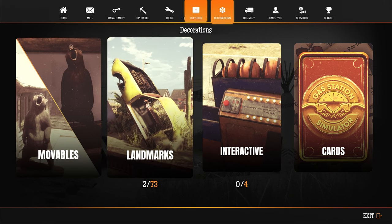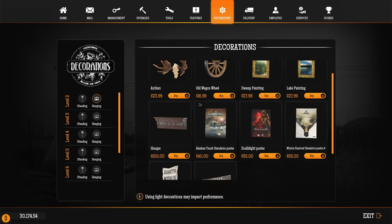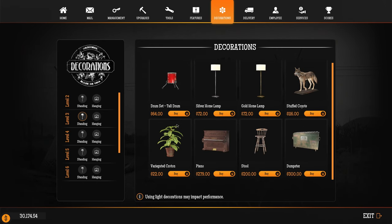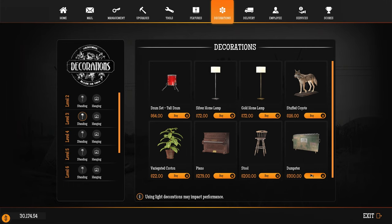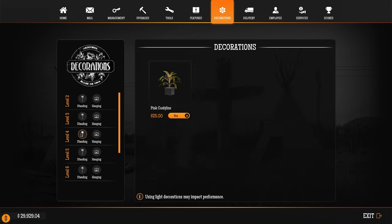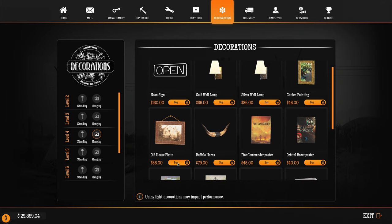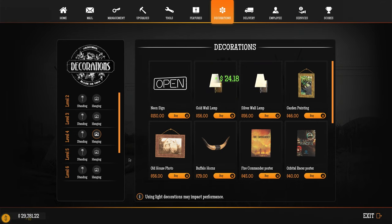I'm so happy this thing actually came together to look so much better. I'm gonna get a few pieces of artwork for over there in the corner because it just looks a little bare and shitty. Let's see — go to the tablet, decorations, movables. I've never clicked on that before. 'Using light decorations may impact performance' — I'm sure if you put 6,000 of them down, sure. Let's look at some artwork for the wall. I want to stick with lore-friendly stuff.